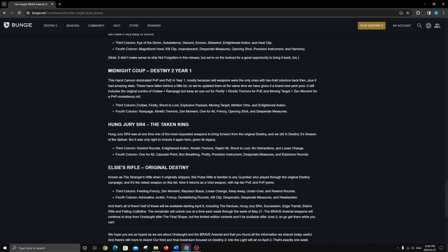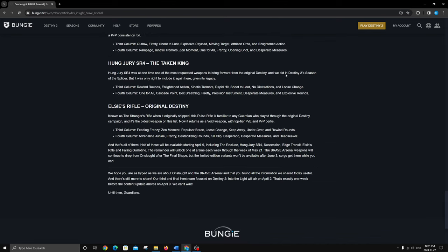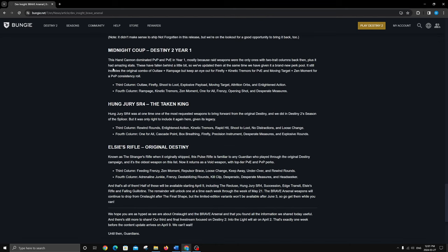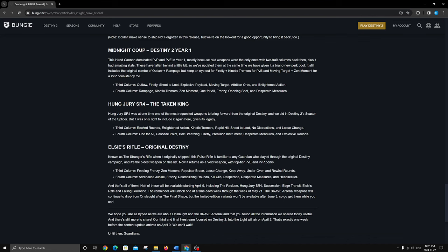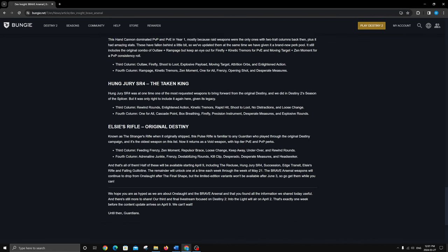For PvP, Moving Target and Zen Moment is really nice for consistency, plus this thing has like 90 aim assist so it's a headshot magnet. You can also get Opening Shot. It's got the old classic Outlaw and Rampage which is what it used to roll with and why people liked it so much. Explosive Payload and Kinetic Tremors really jumps out, or Explosive Payload and Desperate Measures — both are going to be insanely strong. I'm very excited to finally get to play Midnight Coup properly on PC.